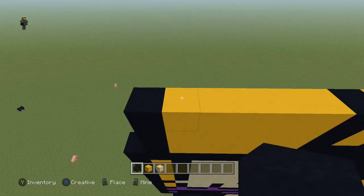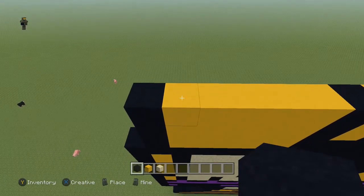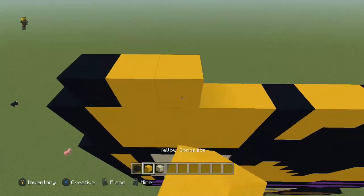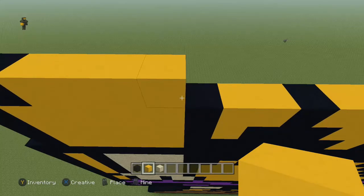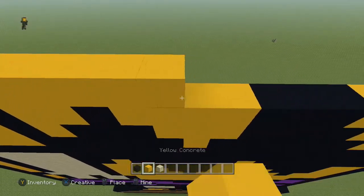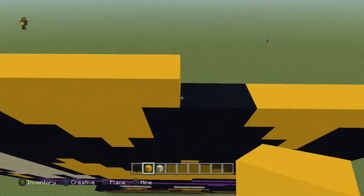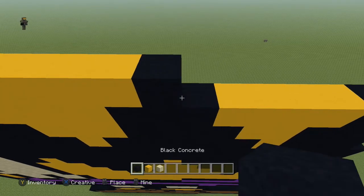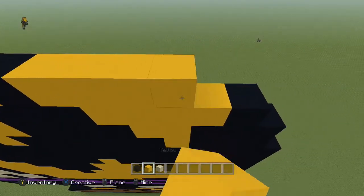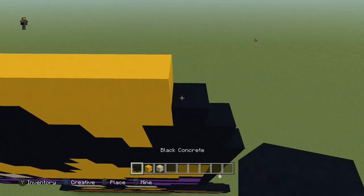Next row, you're going to come to the first yellow block right here and you're going to do: one black, four yellow, one black, eight yellow, one black, five yellow, and a black.